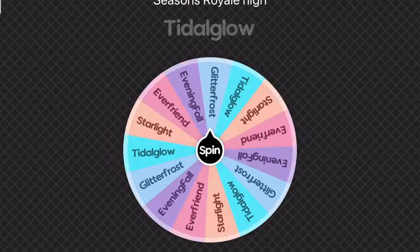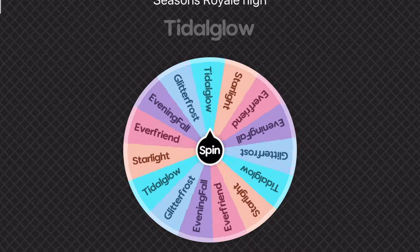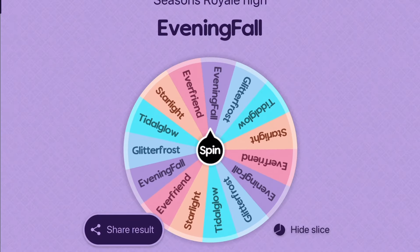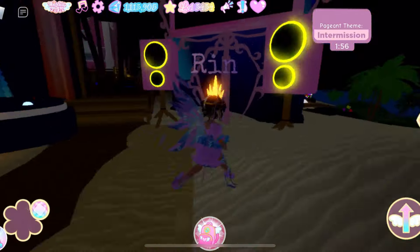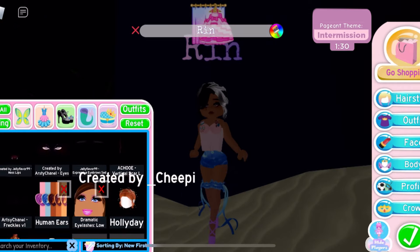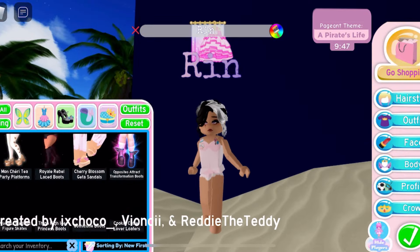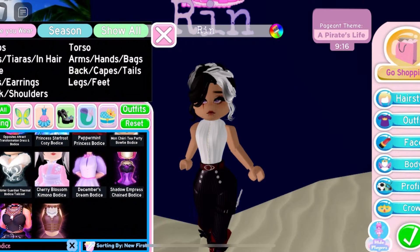Let's spin the wheel and head over to Sunset Island. Time for the first spin. Interesting. As always, I first sign up and go to my favorite spot I like to dress up at. The first theme today is a pirate's life and luckily I got Evening Fall, since I want to use some of the Whimsy Witch items.